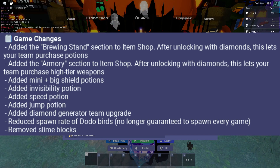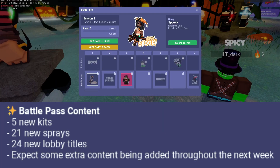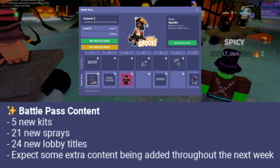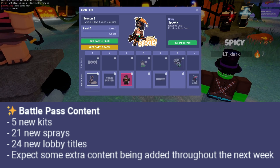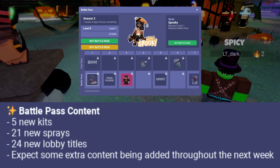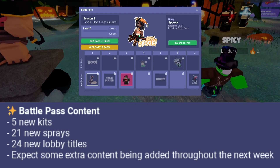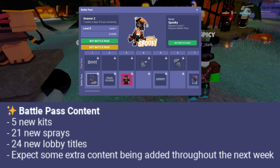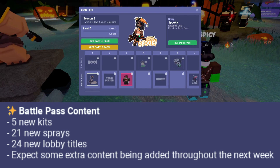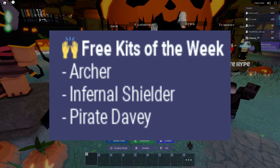When it comes to the new battle pass content, they added the 5 new kits we already went over, 21 new sprays, and 24 new lobby titles. Expect some extra content being added throughout the week. As we get further into this battle pass, I'm sure there's going to be more and more new things coming.